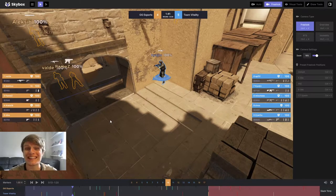Hello and welcome everybody. King Demps here once again bringing you a bite-sized breakdown. This time we're taking a look at an A execute from OGE Sports vs Team Vitality. This is their semi-final at ASL Pro League.